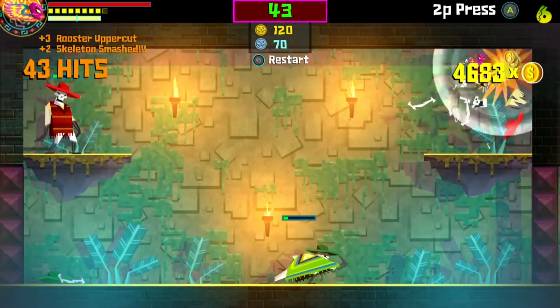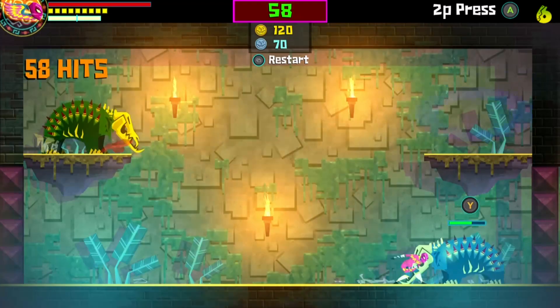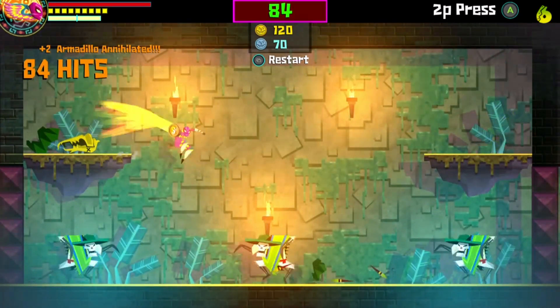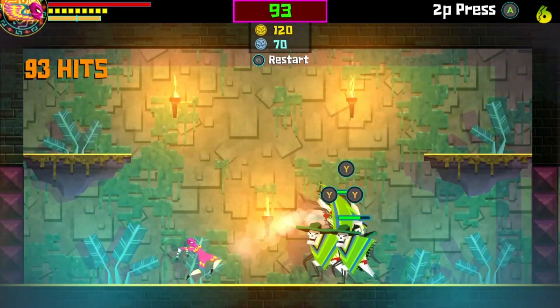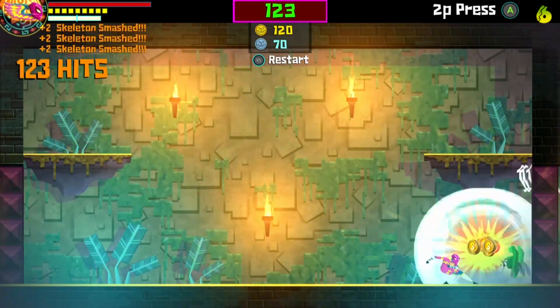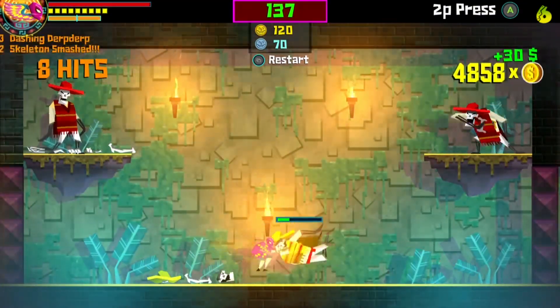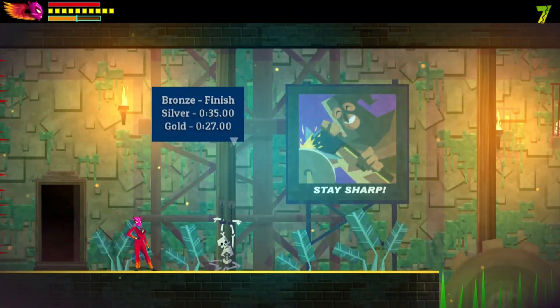This one you can't dodge roll. I highly suggest doing the suplex move to knock the people back — the armadillo things and the red skeletons that throw stuff. That's the easiest way to kind of keep your combo up without dodge rolling.